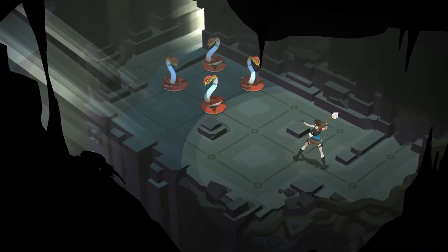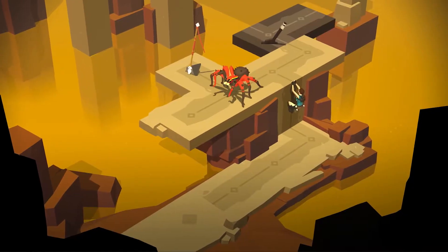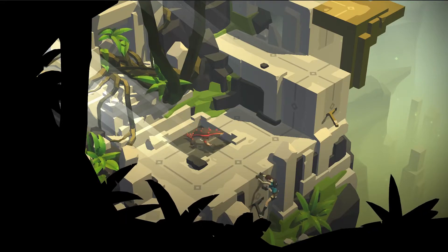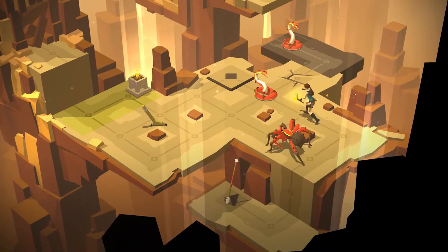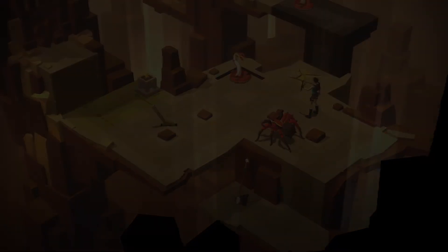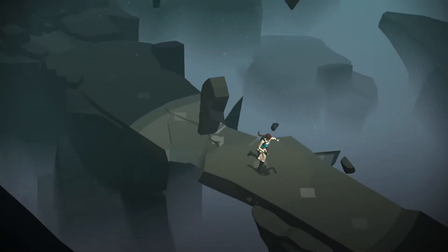The game doesn't really provide a good justification in the narrative for why Lara can't just simply shoot these creatures from a safe distance with her guns, but let's just roll with the fact that a spear is more powerful than a pair of pistols in Lara Croft Go.